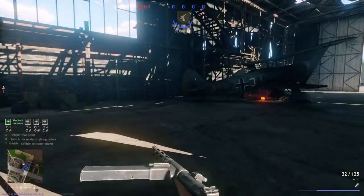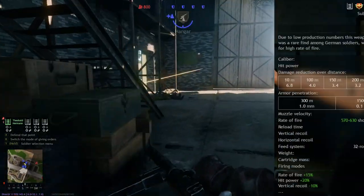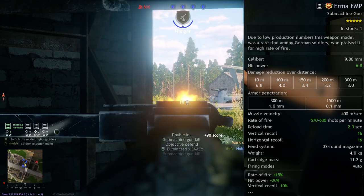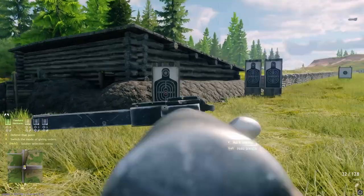As you can tell from these perks, this SMG squad is meant to get up close and personal. The weapon has 570 rounds per minute and a lightning-fast reload time of 2.3 seconds. Vertical and horizontal recoil are both the same at 16, which makes staying on target very easy due to a very circular recoil pattern.